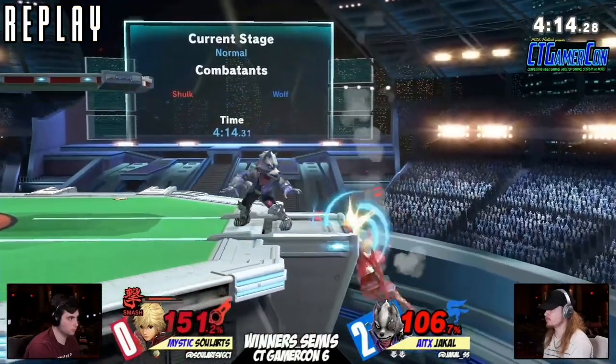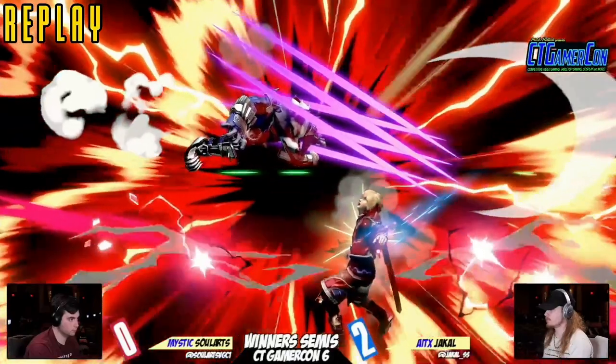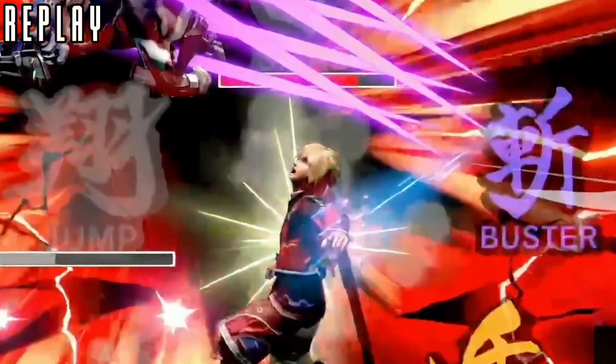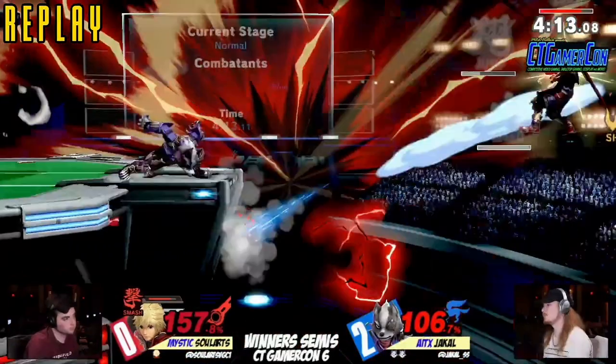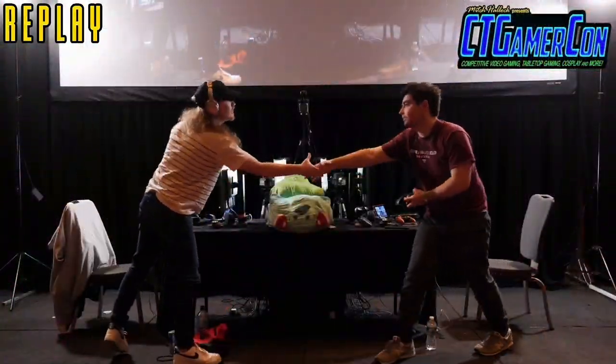Once you re-grab the ledge, you don't get that invulnerability back. We see that flash come out the first time, but here it comes on the second one, and he goes back down. There's no flash — he doesn't have any invulnerability at all, and that just allows that down-angled F-tilt to catch you out seven days a week. Nothing you can do there except see the good game screen. And now Sol Arts will be dropping down to fight John Numbers for fifth here at CT GamerCon, as we are moving on to the next side of winner's semis.